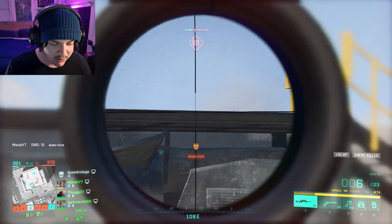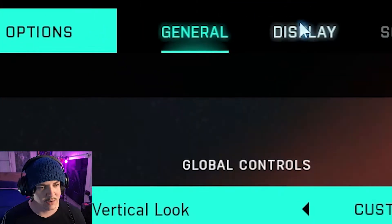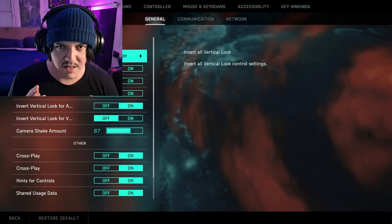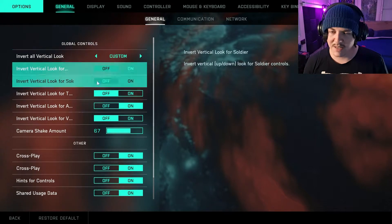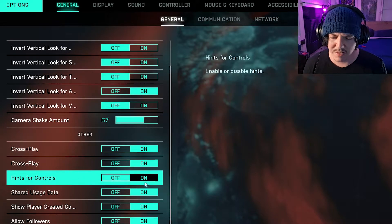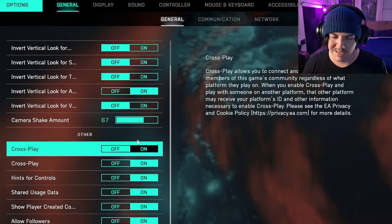If you enjoy, make sure to leave a like, and subscribe if you're new. We've got all the tabs here: General, Display, Sound, Controls, Mouse & Keyboard, Accessibility, and Key Bindings. We're going to start from the left and go right. Some of these are personal preference. For cross play and hints for controls, keep hints on if you don't know what you're doing — it can be handy.